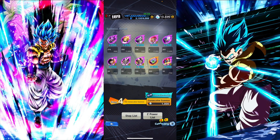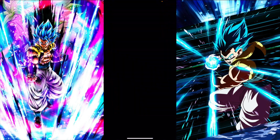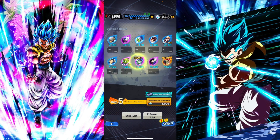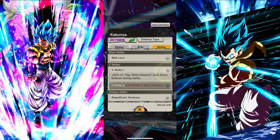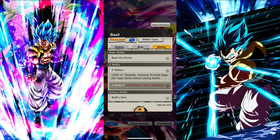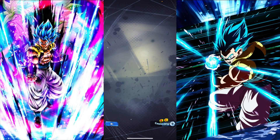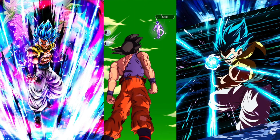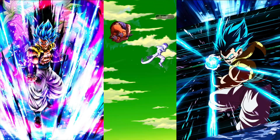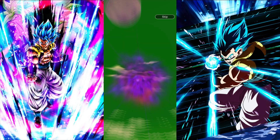Let's do this. See if we can get an LF soon. I'm going to skip this one, only one pod. This is what I mean — sometimes I'll just pull a sparking out of an animation you really think won't give you anything. We got Kakoonsa — she buffs Rival Universe. And then we got Lavender, who buffs Universal Survival Saga. I can actually use that guy.